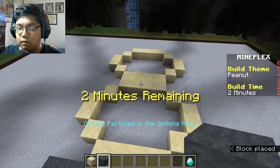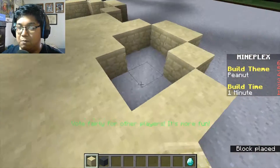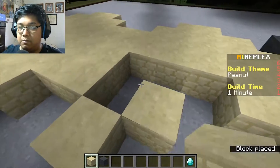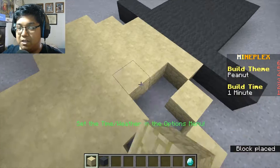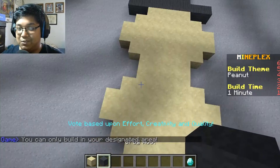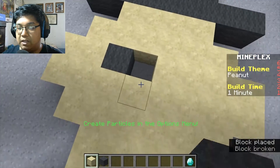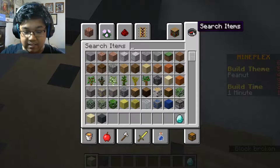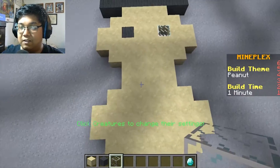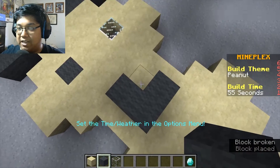I want to fill this in. One minute to fill everything in. I also want to try to make a bow tie if that's possible. We're doing fairly well. Looks like a peanut. Looks like Mr. Peanut has died. That's okay. We want an eye there and then we want glass, 'cause he has a monocle. Right here. Looking like Mr. Peanut.